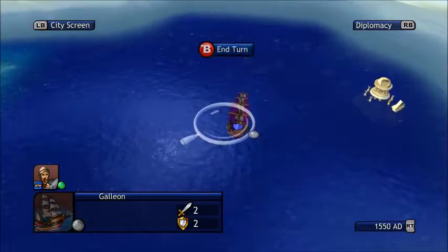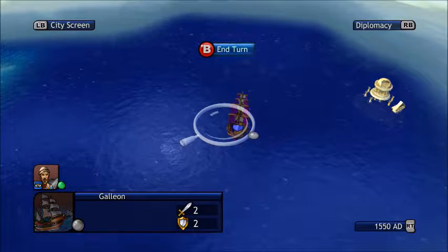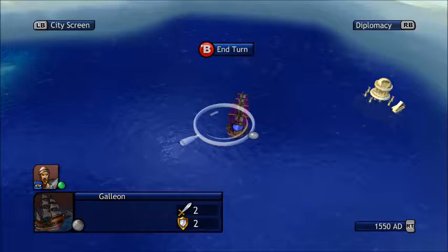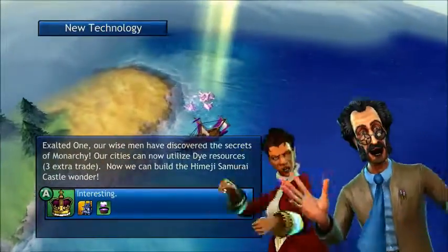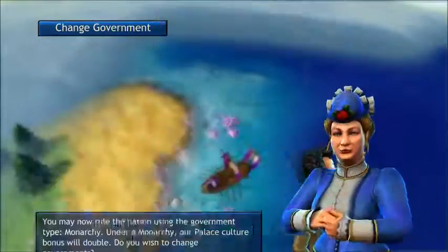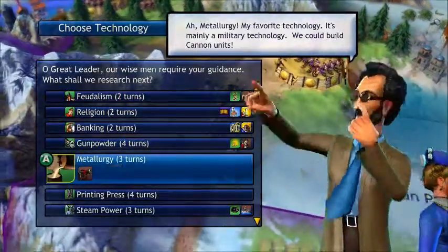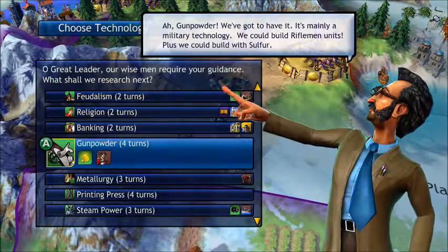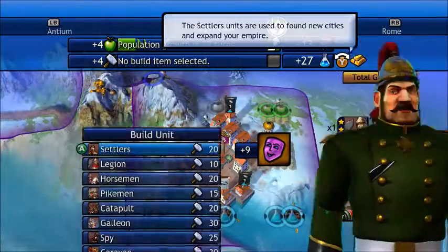Oh my god — the Lost City of Atlantis! This is the best artifact in terms of a technology victory. If you're going for one, you want to get this and use it as soon as you can the second you find it. We will stick with democracy — that's the best government you can have in multiplayer. Now we're going to focus on making gunpowder.